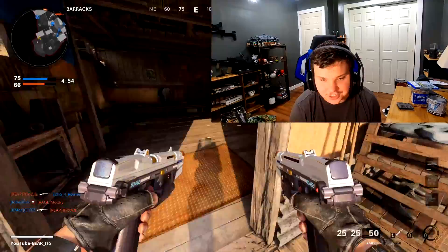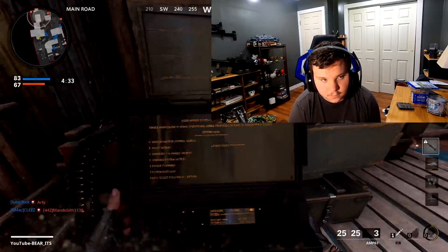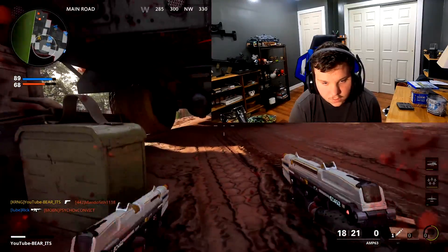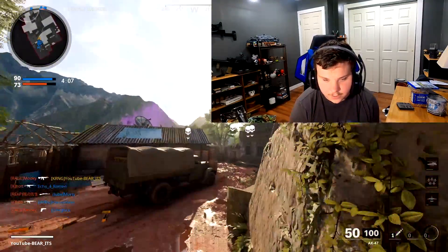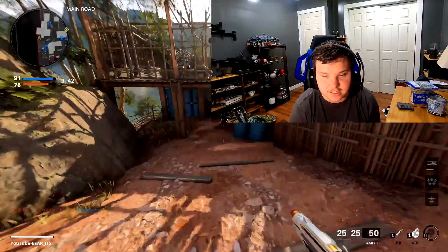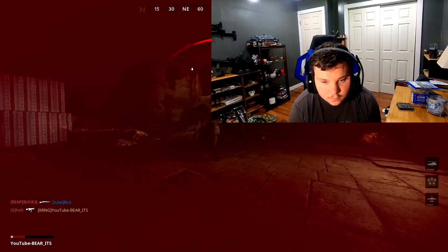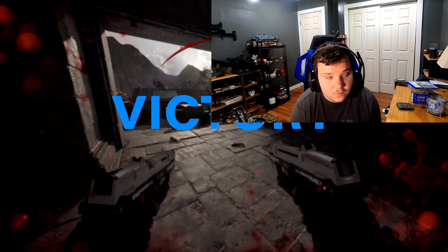It seems like every time a bundle releases the attachments are kind of useless, but on the Krig it was a good attachment bundle. I'm gonna spray because there's a crossbow out there. Use their cruise missile. Got him. Dang, he can hit me through there. Why are these guys running air patrols? Got him. You know what, these pistols are good — I do like them a lot. I will say that. Cold War still sucks though.